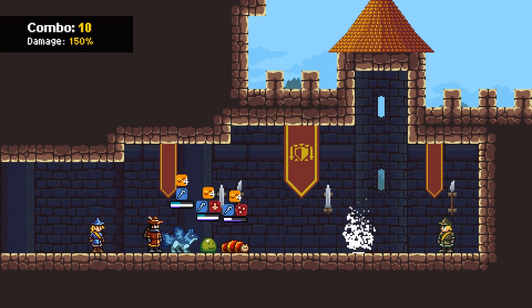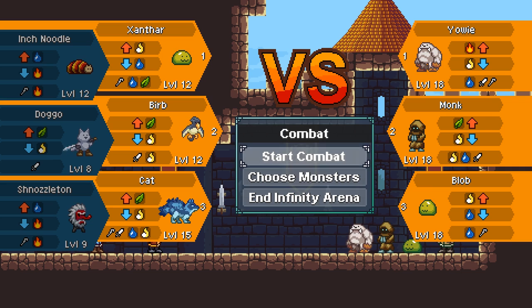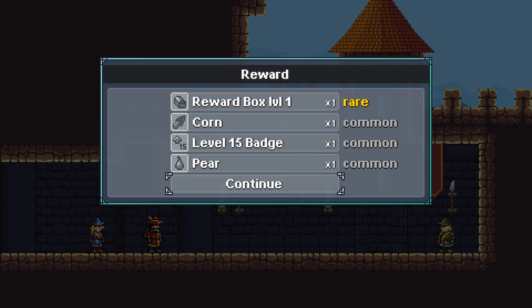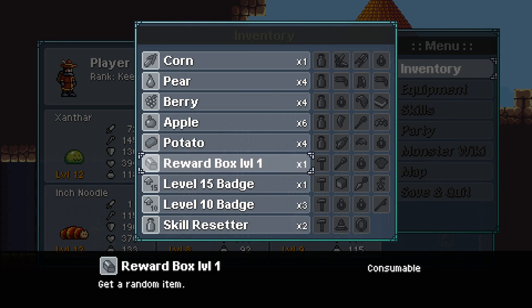Death. I forgot that he vampirisms on physical attacks - or maybe it's just the claw. Level 18. A yaoi - I don't think we've seen the yaoi yet. We get a reward box. Level 1 random item. Another level 15 badge. But can I use the level 15 badge? Let's use the reward box.